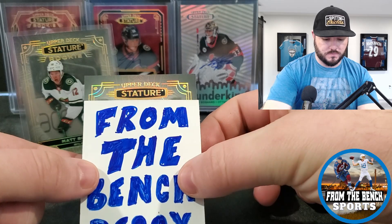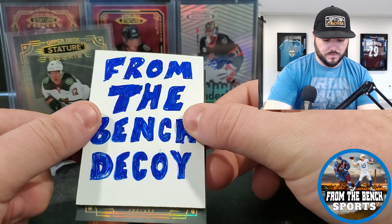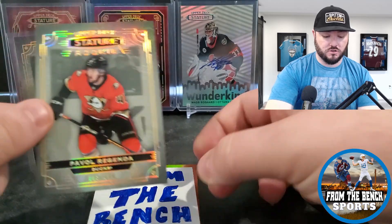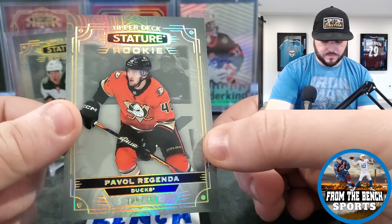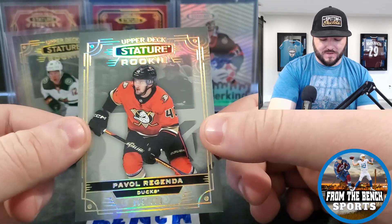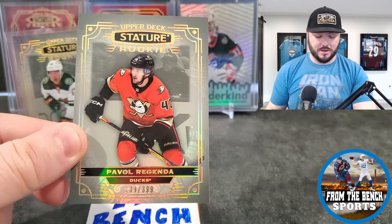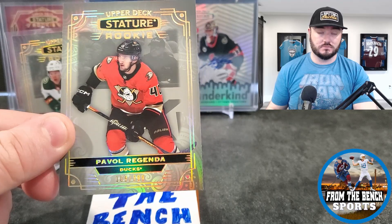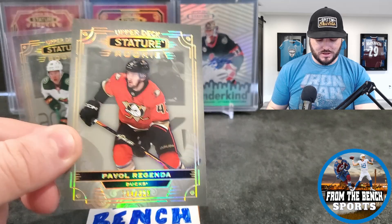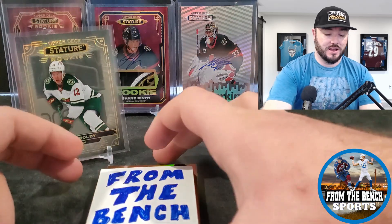Another rookie — Pavel Rangata, numbered out of 399, from the Ducks. For the 2022-23 Ducks, they definitely don't have the power they had in 2021-22 with Zegras, McTavish, Drysdale, and those guys. So Rangata is definitely a little bit of a downgrade from that group, that's for sure.